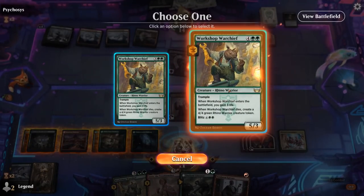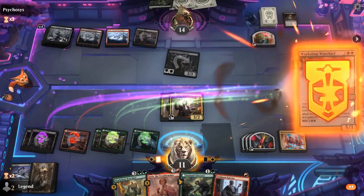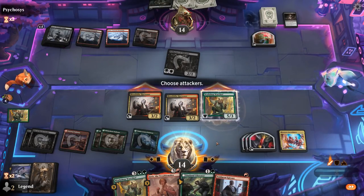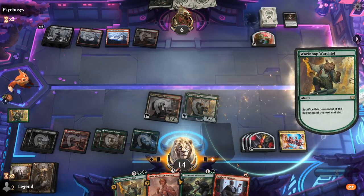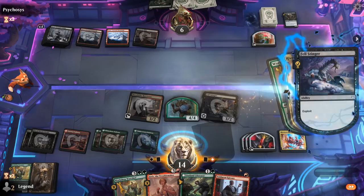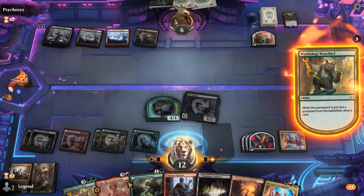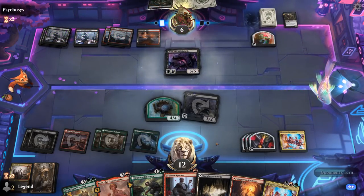Could also play Warchief as a normal creature and then Blitz Jaxis next turn to copy it, which could also be quite effective, but let's keep it simple. We'll attack with these two, Harvester can kill Null Priest, Warchief triggers, and we'll get back Felstinger. That can sacrifice itself or Harvester — let's go with Harvester. Jaxis can maybe copy Felstinger for value. Our engines are coming online. Felstinger can also deal the last couple points to finish off our opponent. Midnight sky in play.